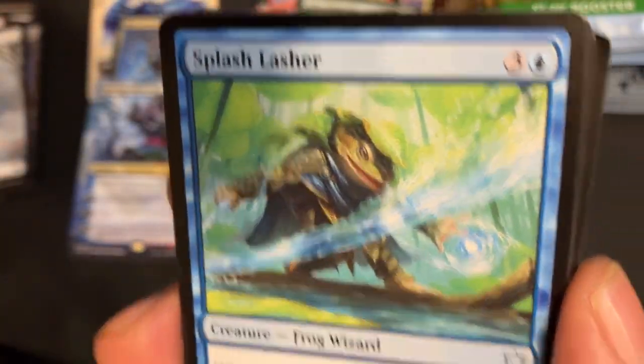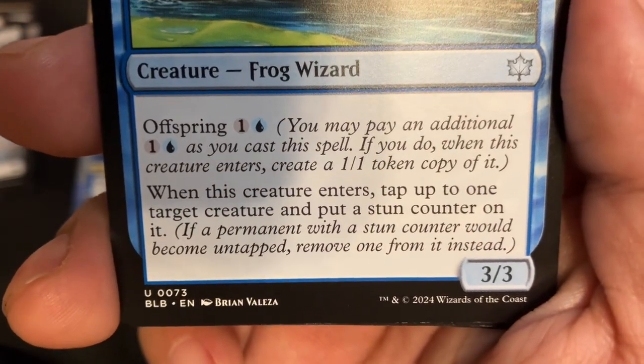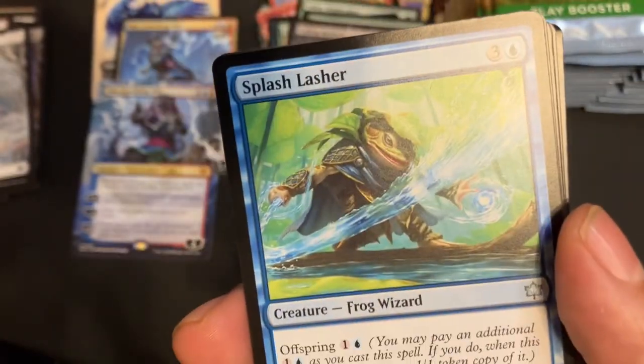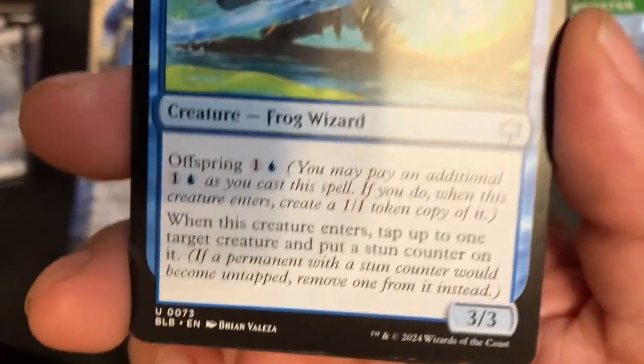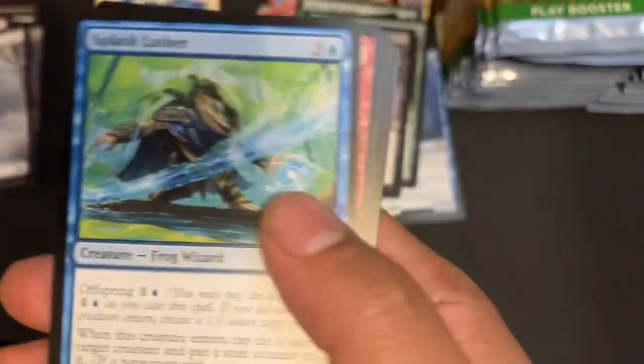Check it out — another interesting frog. Splash Slasher, has Offspring. It's a 3/3. When this creature enters, tap up to one target creature and put a stun counter on it. It's a 4-drop but it's a 3/3 body that's tapping something down. And if you're willing to pay 6, you're tapping two things down on two bodies. It's neat.